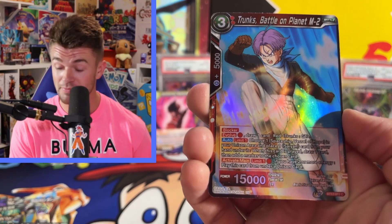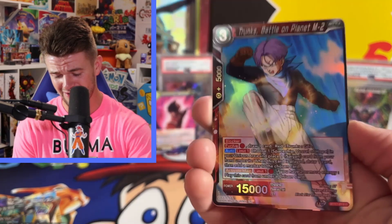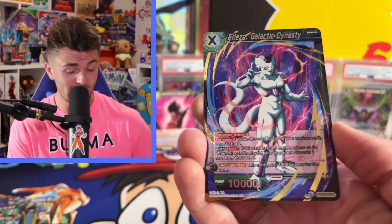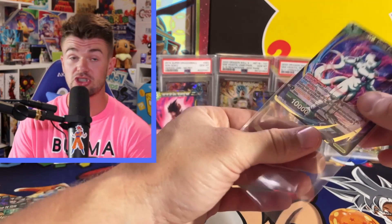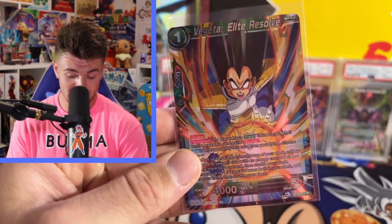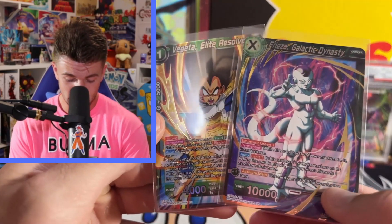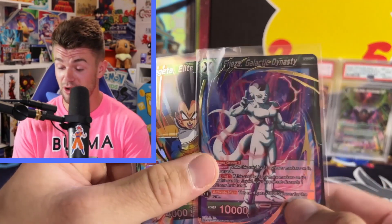Last pack of Ultimate Squad. Is Saiyan Showdown going to win this, or is Ultimate Squad about to pull us a banger? Cyclopean. Demon God Shroom A Hopeless Sight. Lightning Sentence. Further Evolution. Trunks Battle on Planet M2. Last card — Freeza Galactic Dynasty SR! So we're going head to head. Which SR is better? For Saiyan Showdown we got the Elite Resolve, and then Freeza Galactic Dynasty coming through for Ultimate Squad. You guys are going to have to let me know in the comment section below.